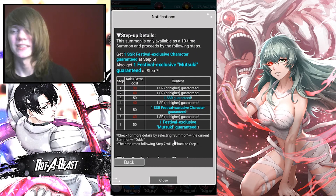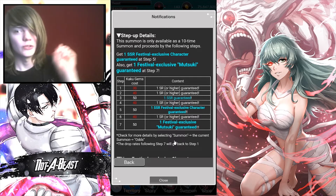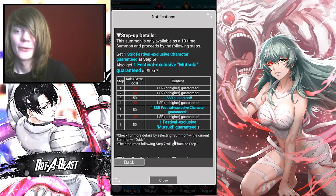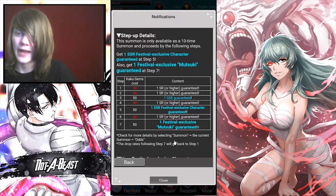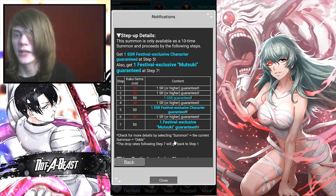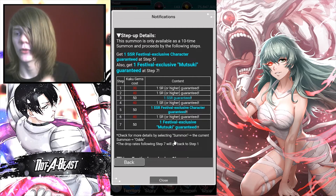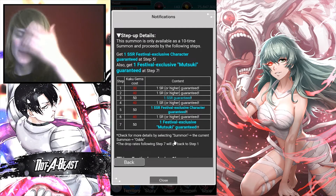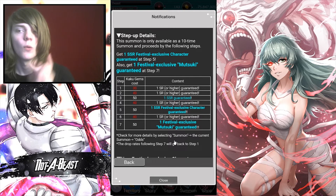So if you haven't summoned on a festival in forever and you've only been doing explosives, you have some Kaku stacking up. Or if you want to buy Kaku, this is your chance to get just a bunch of festival units. This Mutsuki is also guaranteed on the seventh step — so this is the banner to go for. You could also pull the new Saiko, which came out just a couple weeks ago on Global, or any festival that's on this banner. On the fifth step, you're guaranteed one festival exclusive character, and on the seventh step you're guaranteed one festival Mutsuki, plus one SSR on the third step. You're going to need around 300 Kaku to go all seven steps, and you're going to want to go all seven steps.